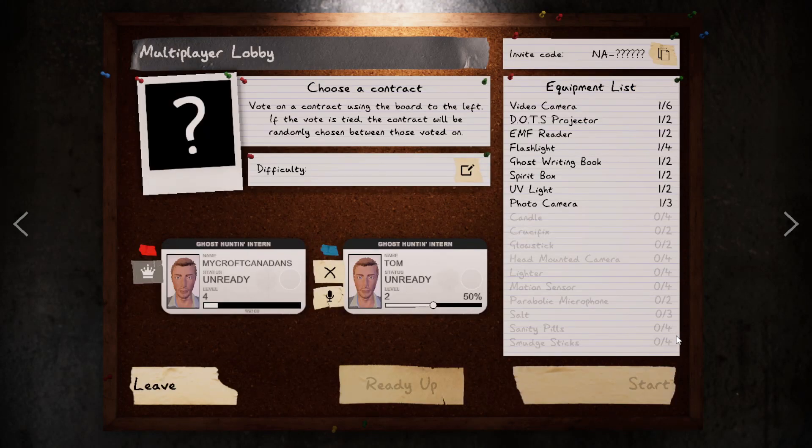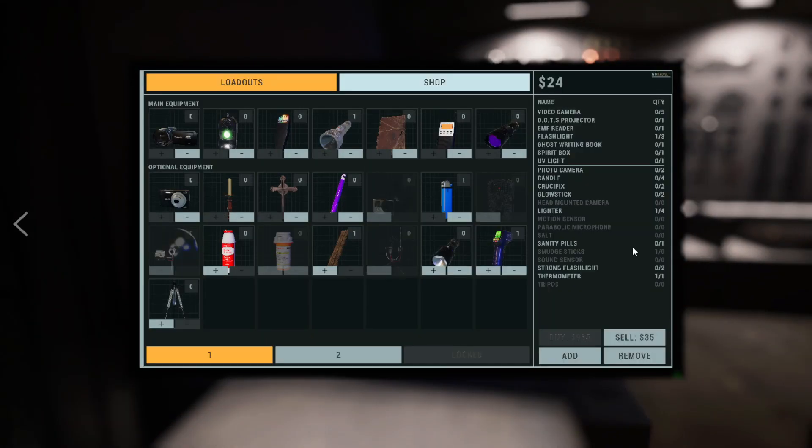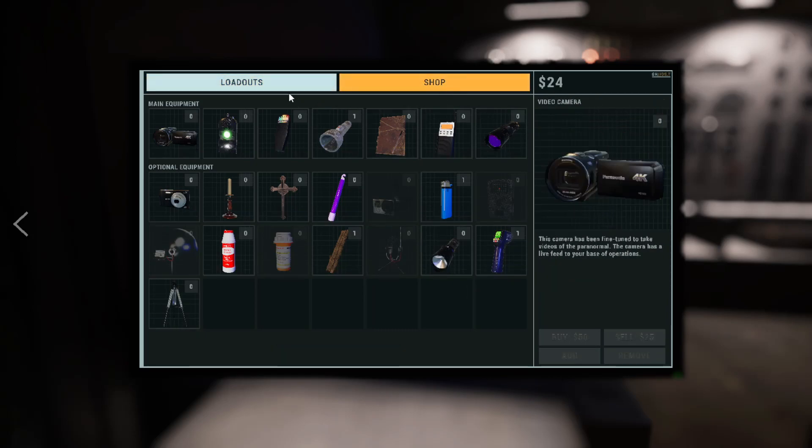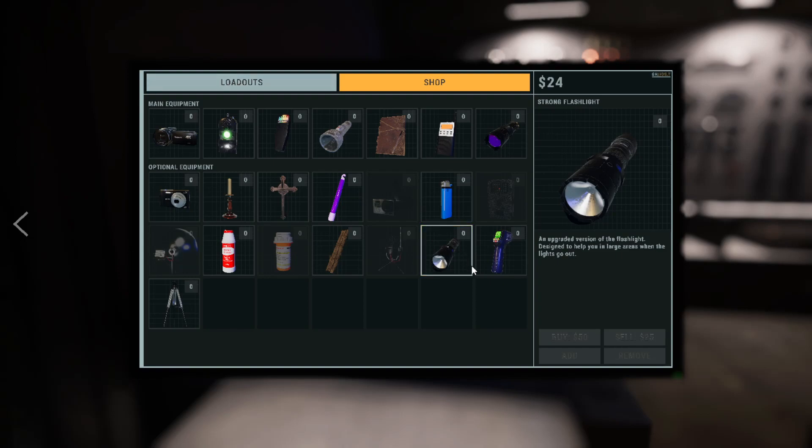Okay, so what are we gonna do here? We're going to do... I don't think it's a Grafton Farmhouse, or is it? I'm trying to remember which one is the cool one. Okay, we'll do the Grafton first I guess. Let's see if we can get the better flashlights. I only have 24 bucks on me, are you kidding me?